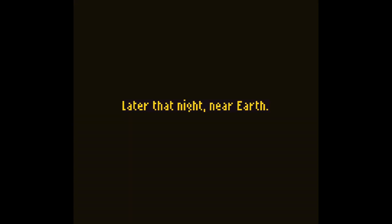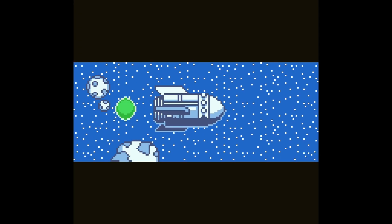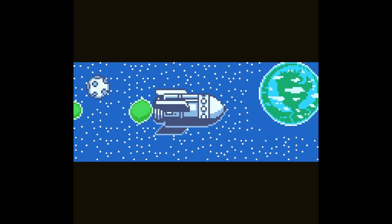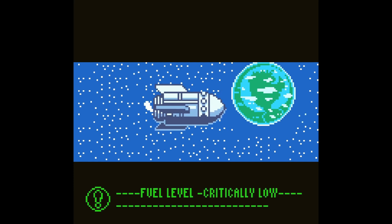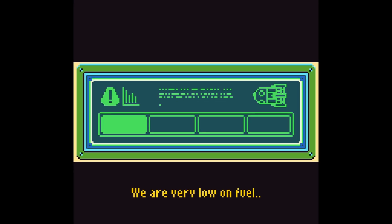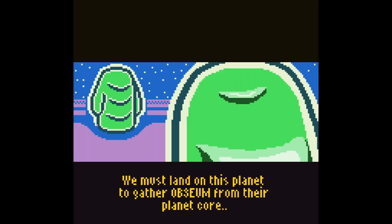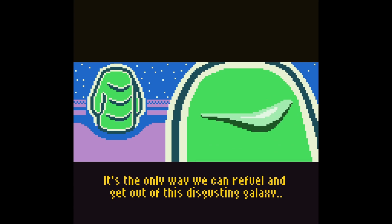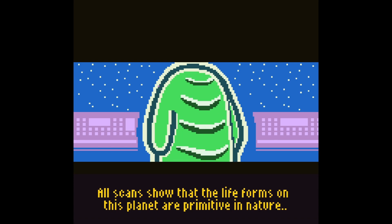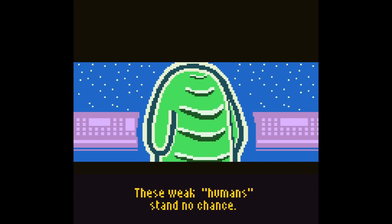Then what happens? Later that night, near Earth. Fuel level critically low. We must land on this planet to gather abseum from their planet core — it's the only way we can refuel and get out of this disgusting galaxy. All scans show life forms on this planet are primitive in nature. Take us down. These weak humans stand no chance.